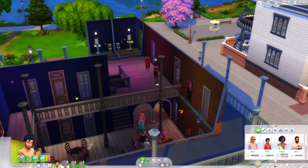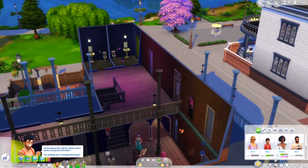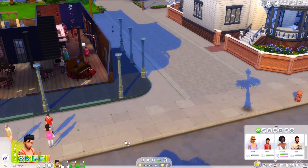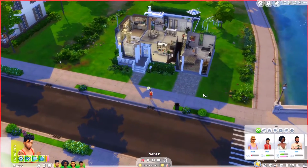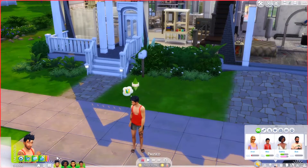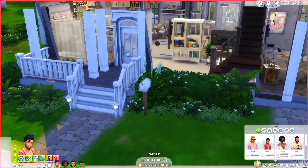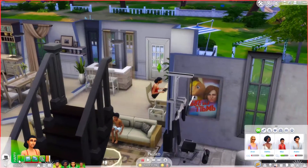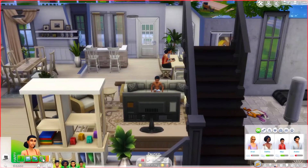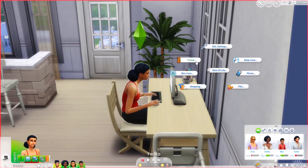Now we're moving on to the Slice of Life mod — honestly one of the best mods I've ever seen in this game, and that's not an understatement. There are so many components, probably too many to go over. It adds a lot of emotions and realistic things like a menstrual cycle — this sim is on her period, she has a tampon or pad available, and she can't have children as she's infertile. She's got cramps, cravings, all that.